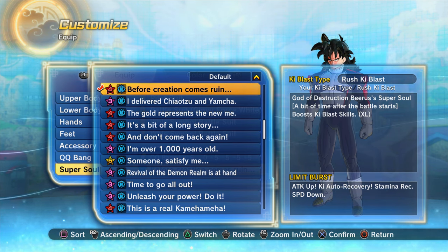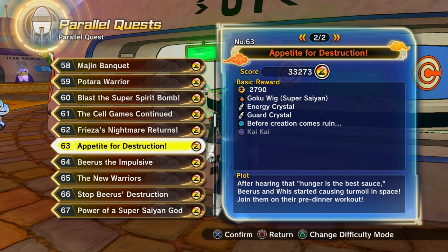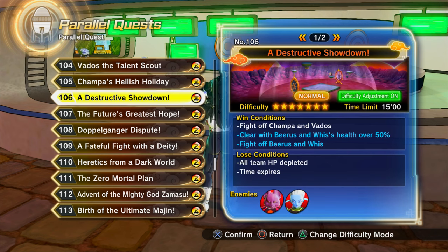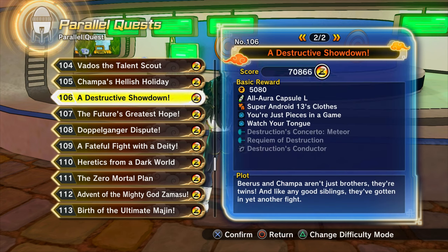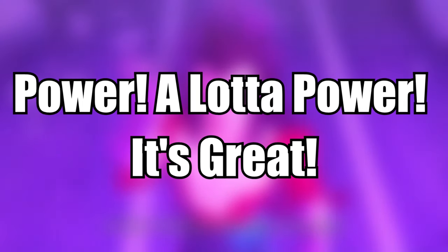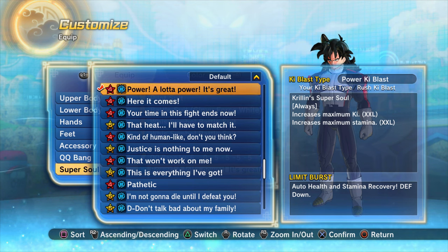To get 'Before creation comes ruin,' you get it from parallel quest 63, a base game super soul. For 'You're just pieces in a game,' you get it from parallel quest 106, which is from DLC Super Pack 2 — the DLC that has Vados and Champa as playable characters.